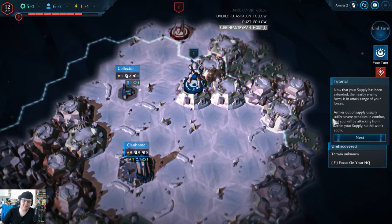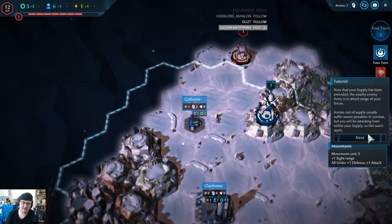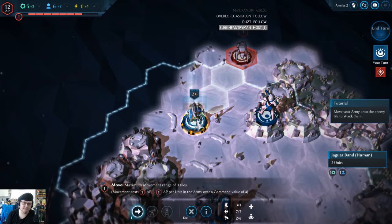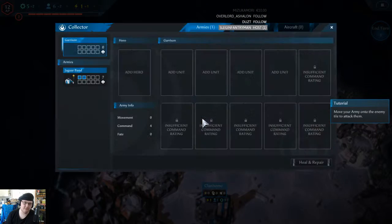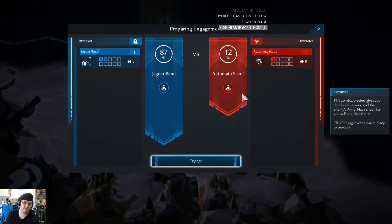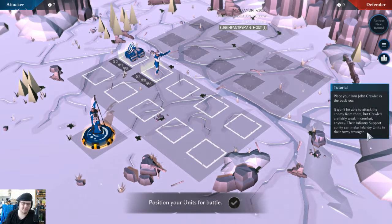Now that your supply has been extended, the nearby enemy army is in attack range of your forces. Armies out of supply usually suffer severe penalties. In combat you will be attacking them from within your supply so this won't apply. Open your collector and deploy. Move your army to the enemy unit tile and attack them - Automata scout. We can engage. You have a chance to arrange your army's formation. Some units give benefits to other adjacent units. Some units are best deployed in the back row. Place your Iron John Crawler in the back row - they won't be able to attack the enemy from there but crawlers are fairly weak in combat anyway.